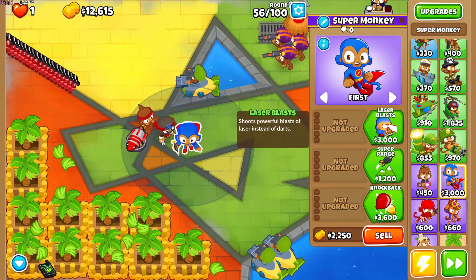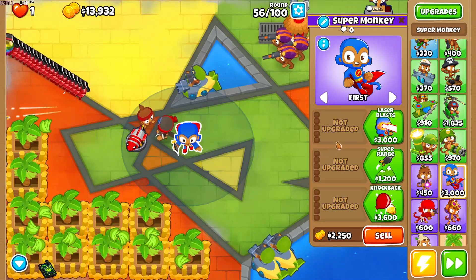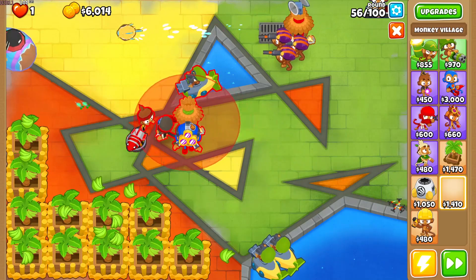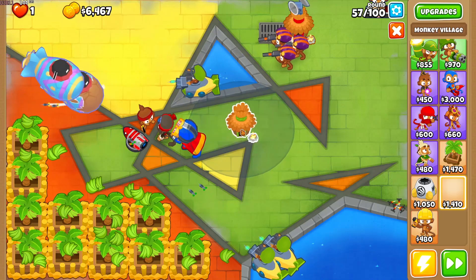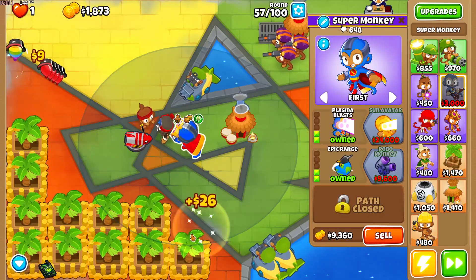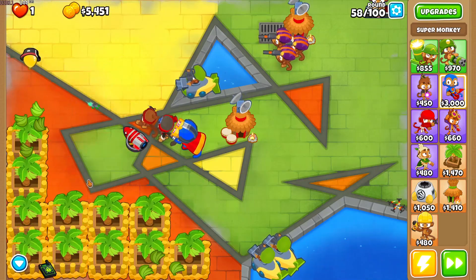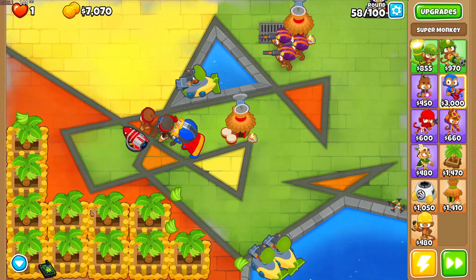I can do many different super monkeys here, but the one that everyone's going to expect — and the one that I'm going to get — is going to be the top path cross middle. The range is probably going to be very useful. Obviously, I can get a camo signal for everything. We can lob it back here or something, and yeah, it can do camo damage now. It can see quite a lot of the map, and it's just going to do a whole lot of extra damage to really any balloons that come through. We'll see how round 60 is and round 63 is, then see where we have to go from there.